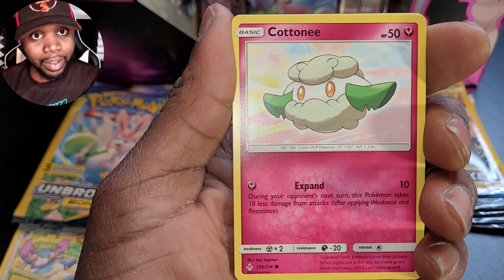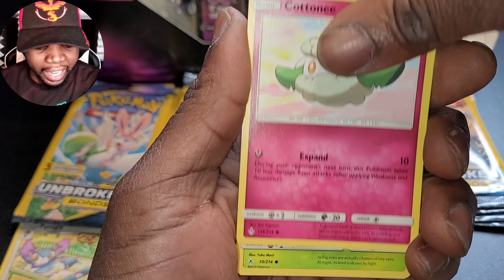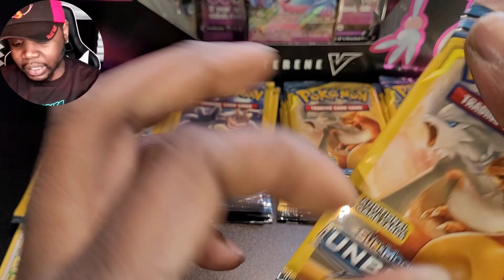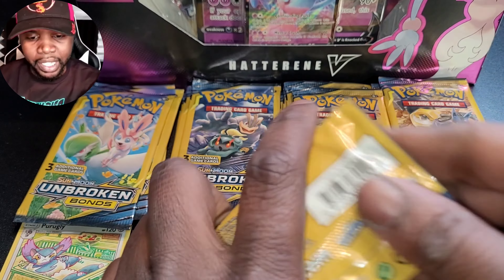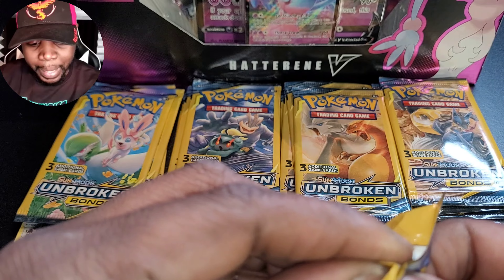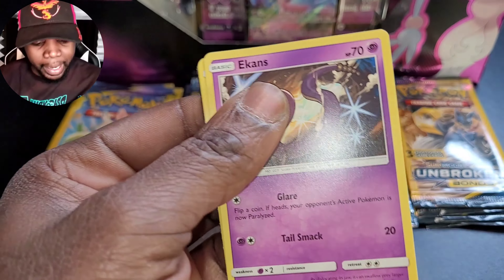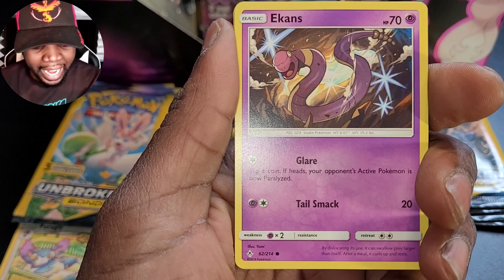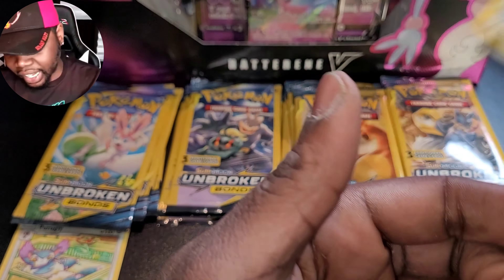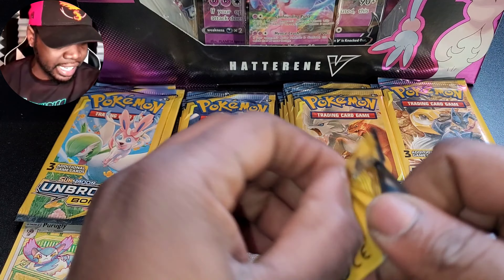We have Lucario and a Melmetal here, and we have Charizard and Zekrom right there. It's actually really late while I'm recording this, but I was so hyped after my last video I couldn't stop. We got Cottonee and Venonat and the evolution sprays, so we're gonna knock these out as quickly as possible and move on to the big draw which is the Champions Path.